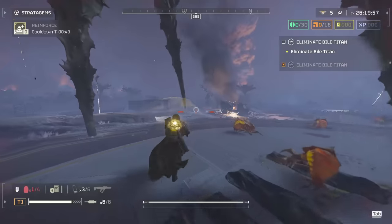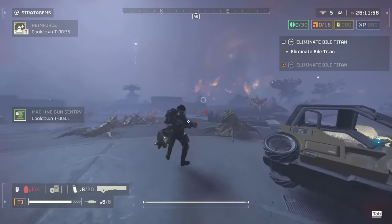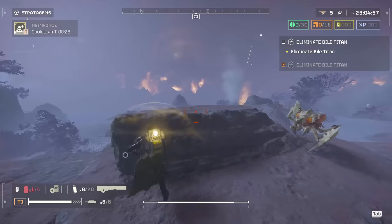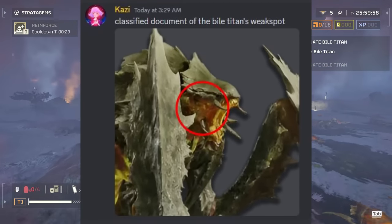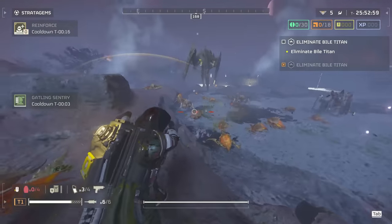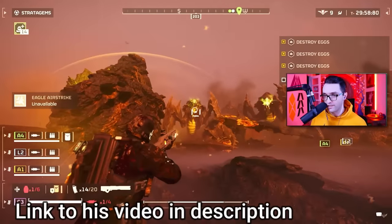The other obvious weak point is in its mouth, especially while it's in the spitting animation. If you get used to this, you'll find that you will also be stunning it when you hit it with a railgun in the mouth, even if you don't get the one-shot off. This one-shot is still possible — it's just a little hard to hit; it's more on the side of its mouth. I learned this from watching Crazy Mr. Pips, another Helldiver YouTuber who was streaming, and this guy knows exactly where the crit spot is because he one-shot four Bile Titans in a row.